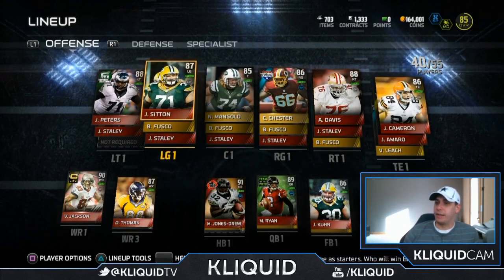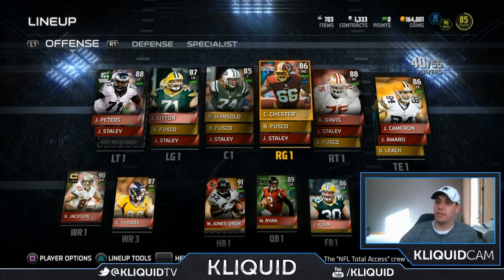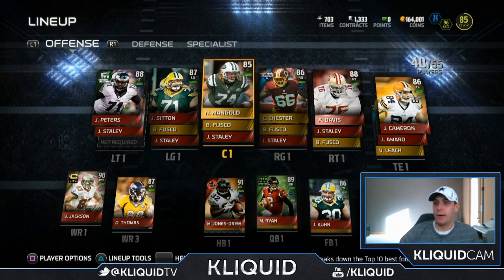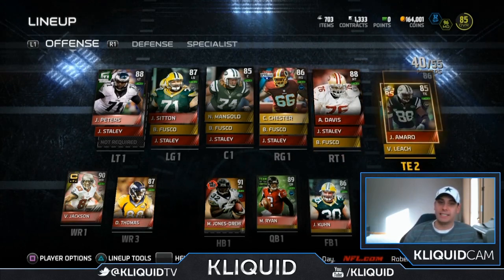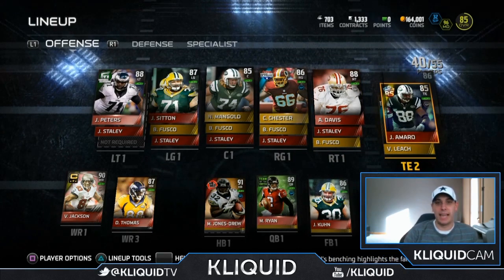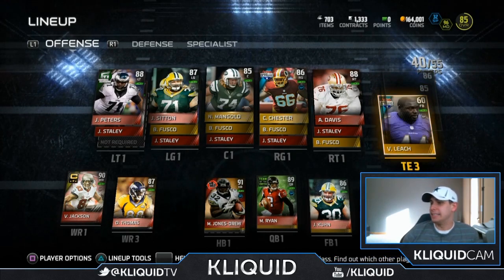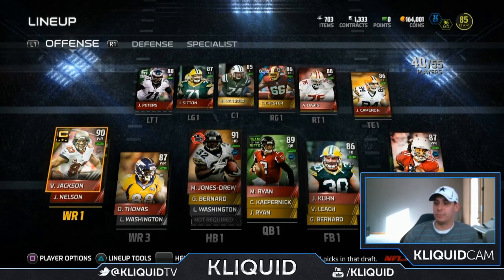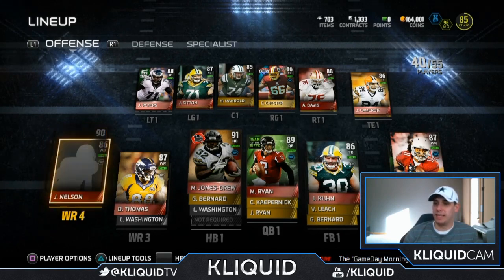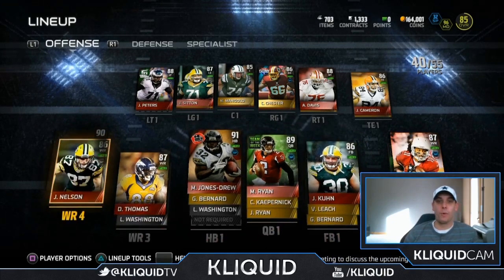The other guys are just better at their positions, so it's hard to figure out a way to put Staley in. We've got Josh at left guard, Nick Mangold gold in the middle — those two are my only golds on offense as far as players go; I do have mostly elites. Then Anthony Davis at right tackle. Jordan Cameron and Jace Amaro are my tight ends — you've seen me use those tons of times in gameplay videos. They're both really quick, which I like. Monte Leach is my depth tight end. Vincent Jackson is my wide receiver one — probably the best player on my offense at receiver.